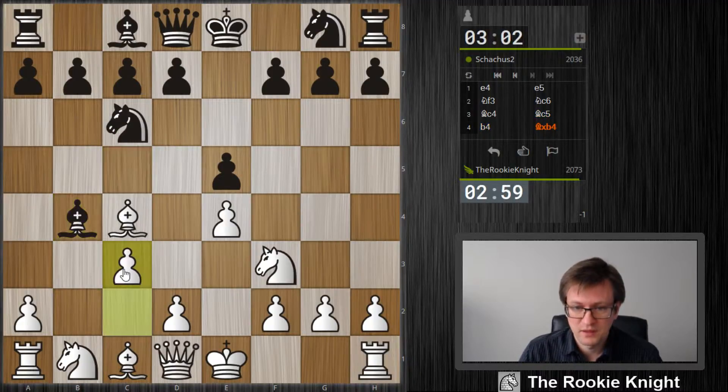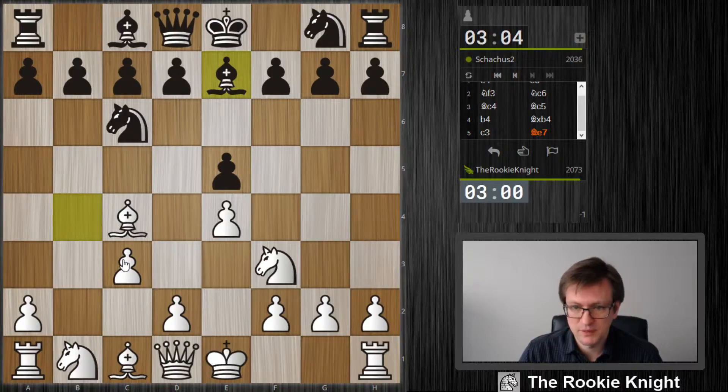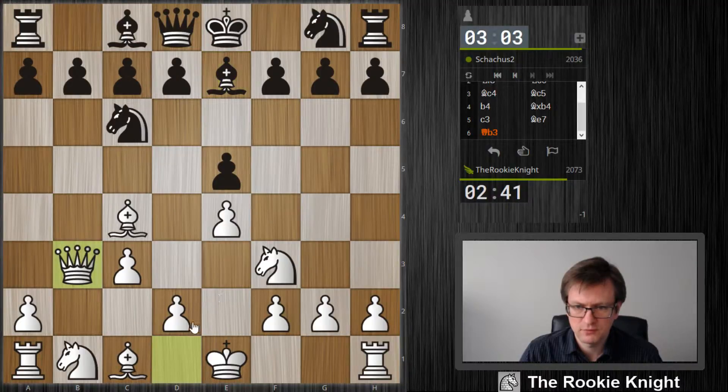Let's play Evans Gambit, maybe. How do you play this opening? I don't know — is Qd3 a move? Maybe, then d4. I don't know this opening, but as I said, I want some fun. There might be Na5 always in the air, so I'm not sure about this move here.